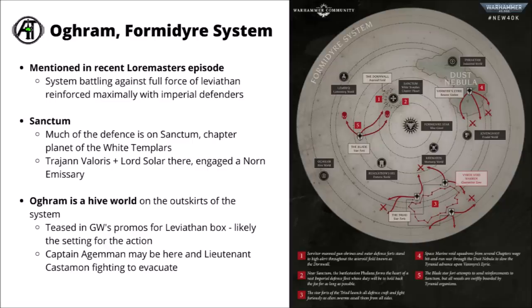I believe what they were talking about from that Leviathan book was a world holding out with that Tyranid-hunting Lieutenant Castamon on it, and then potentially being reinforced by Captain Agamon of the Ultramarines, and taking the fight to the swarm in earnest while the world is evacuated. There's a bunch of other things on this map as well — a wall of asteroids called the Dawn Wall, a fair few Starforts, and an interesting Virox void war and quarantine zone. It's quite a nice idea from Games Workshop to put a bit more narrative into the first games of 10th edition.